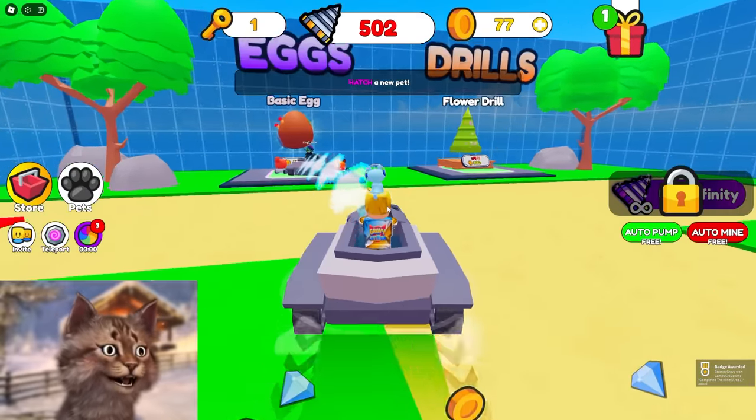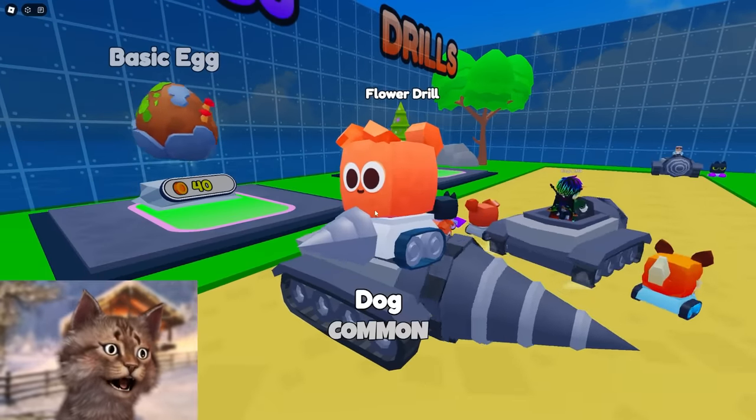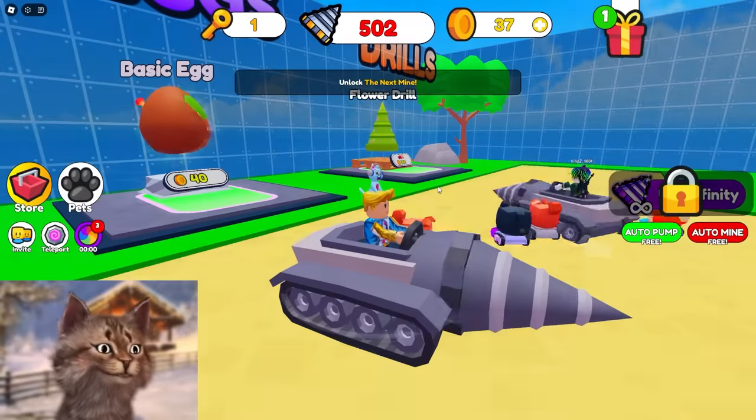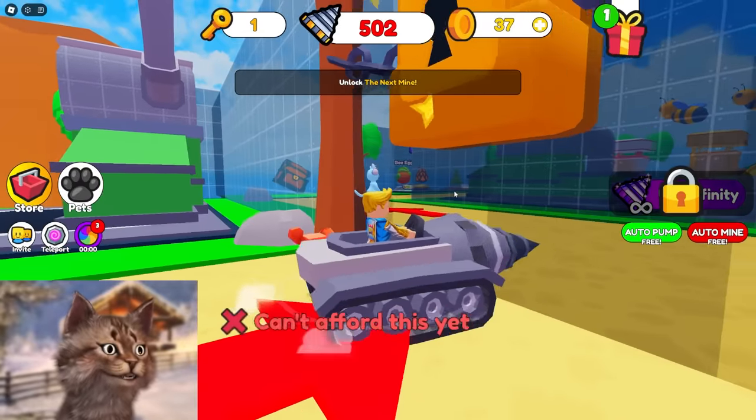Sell. And then hatch a pet. I'm gonna hatch. I got the key though — what does the key do? The dog is on a drill, that's funny. And then unlock the next area — I can do that because I got the key.